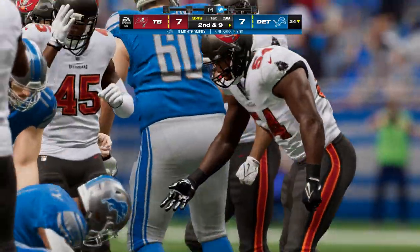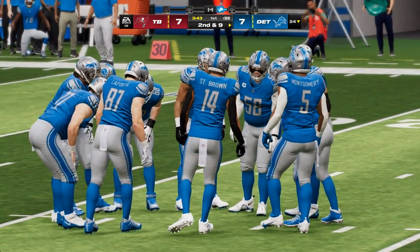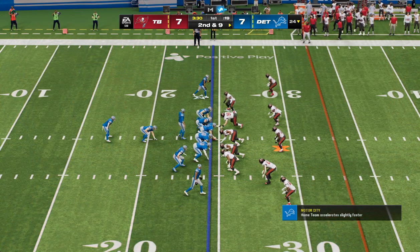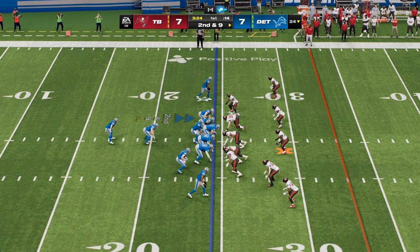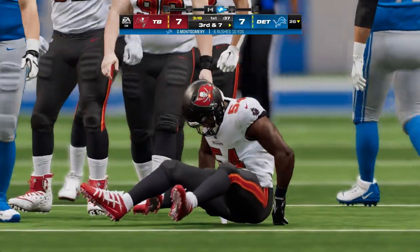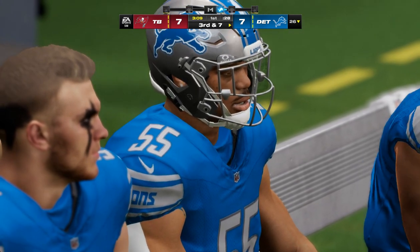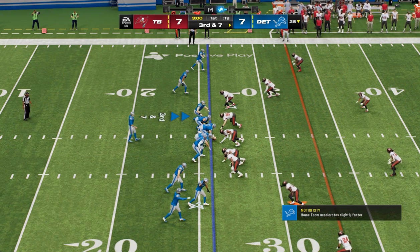Not much there, maybe a yard up to the 24. Plenty of traffic waiting for him up the middle, but give him credit — he tried barreling through anyway. They're fortunate to get a yard out of that one. Second down and nine — they'll keep pounding with Montgomery and not much to speak of, call it a one-yard gain up to the 26. But that's exactly how to execute a run blitz — they guessed correctly that they would move the ball on the ground, honed in on it and stopped them. Mark that down as a win in the defense's column.